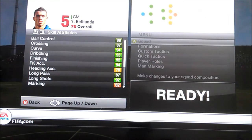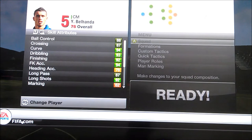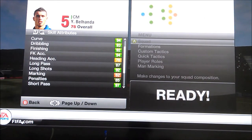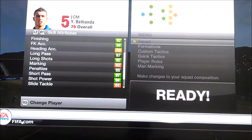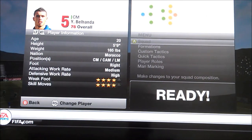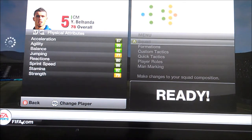So the in-game stats now, I'll read out some of the best ones. Skill attributes: ball control 88, curve 94, dribbling 93, finishing 92, free kick accuracy 94, long shot 92, 87 long pass, 94 shot power, 97 short pass. He's 5 foot 9, right footed, medium-high work rate, 4-star skills, 4-star weak foot.